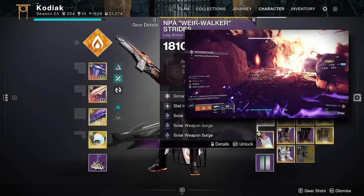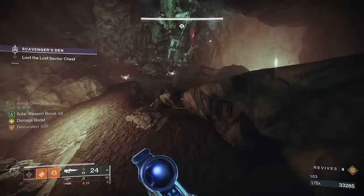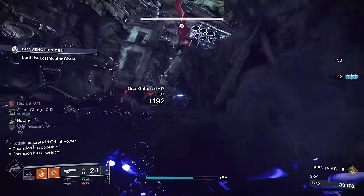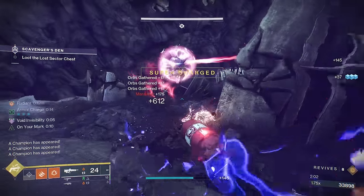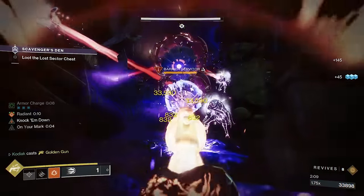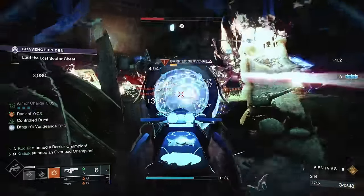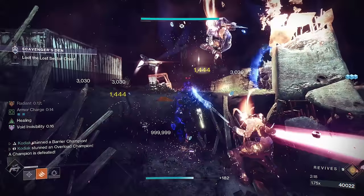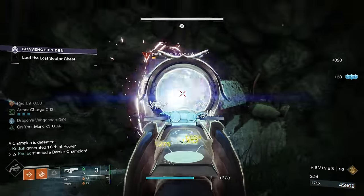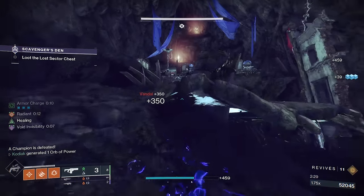Alright guys, that's the build for today. This has been my go-to solo build for Hunter, specifically for solo flawless dungeons, solo GMs, and even raid encounters. Pairing the intrinsic healing and invisibility of Assassin's Cowl with the high damage output and infinite melees of Solar Hunter is a match made in heaven, creating one of the best builds for basically any level of content. I'm also working on a solo Titan and solo Warlock build, so stay tuned. Thanks so much for watching — have a great day.